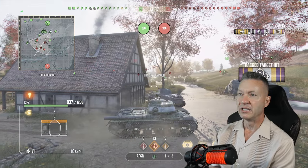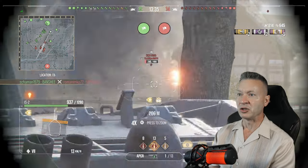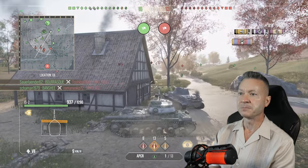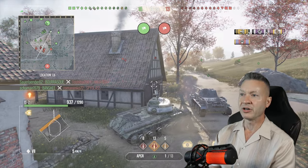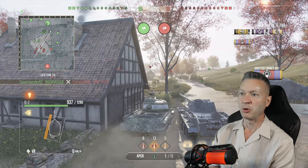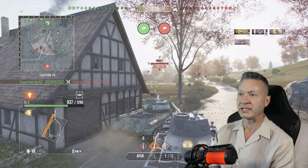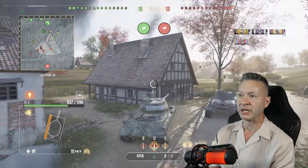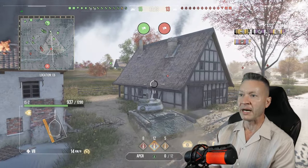We find a house to hide behind and spot a VK. We try to get a shot in to help the VK out — but accidentally track him. So we pull in front of him to block shots and protect him since we caused him to get tracked. We snap a shot for 408, help him out a little, and he gets his track fixed and moves back.